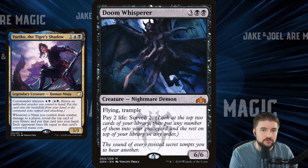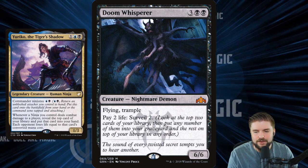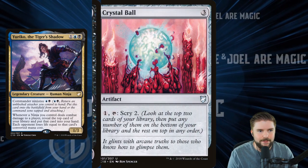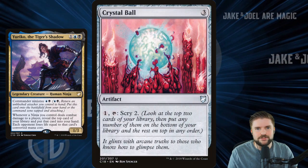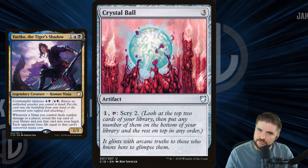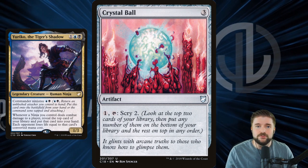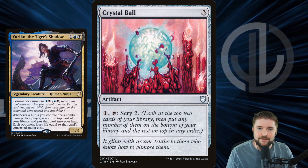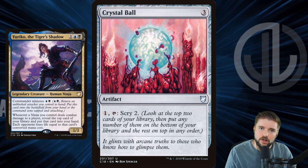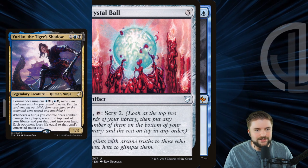I think Doom Whisperer is one of the few non-ninjas that I would actually put into this deck. We've also got Crystal Ball — I always tell Jake I've got a standing agreement with him: if I can put Crystal Ball in a video, Jake, it will be in there. It's one of Jake's favorite cards of all time. Paying one to scry two. This is huge — right as the combat damage is about to go through, let's Crystal Ball, look at what we've got in there, and put the most expensive thing we can on top.